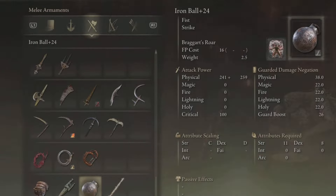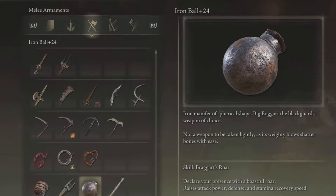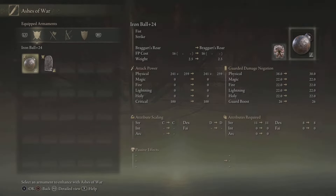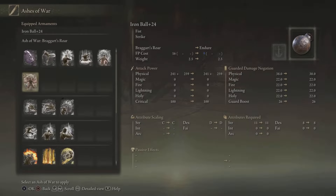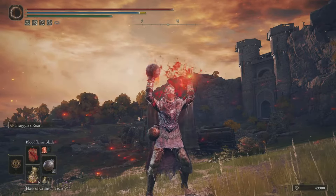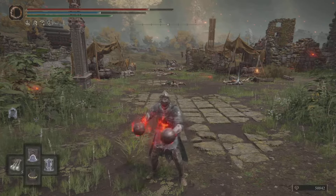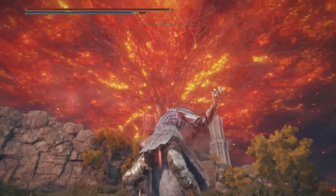As far as the Iron Ball stats: you need Strength 11, Dexterity 8, weight 2.5, FP cost 16, and it comes with a skill called Braggart's Roar, which raises your attack power, defense, and stamina recovery speed. This ash of war is very unique — the only way to get it is from the Iron Ball. Here's what it looks like after I got it to plus 24; you can put ashes of war on it, add magic infusions, and you can two-fist this bad boy as well.